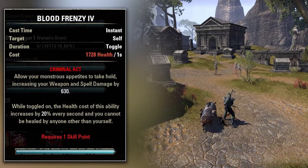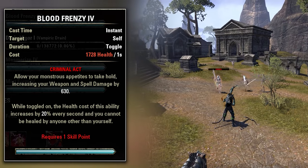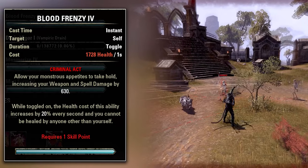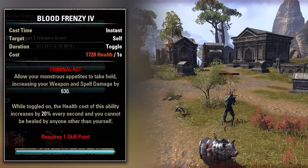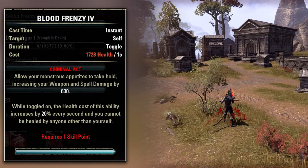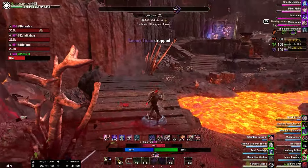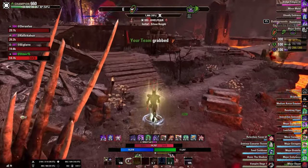The second ability is Blood Frenzy. Blood Frenzy is an ability that costs 1804 health every second but boosts your weapon and spell damage by 630. Also good to know: the health cost increases by 20% every second you have this active. So if you want to use it, you need to toggle it on, and if you don't want to use it anymore, you need to toggle it off. If you don't do that, you will probably die, so keep that in mind.